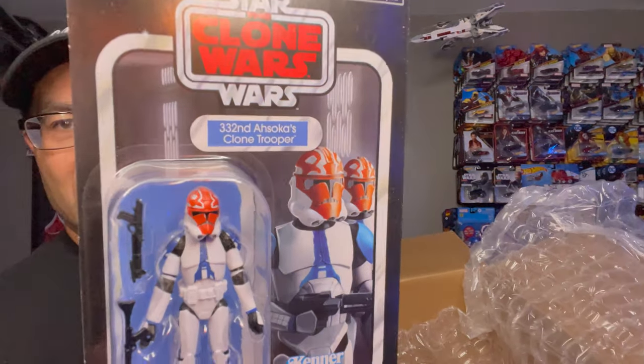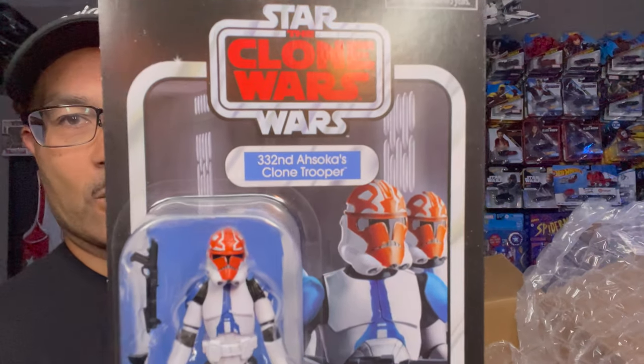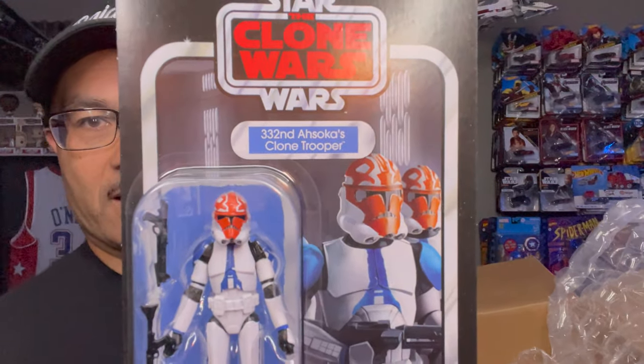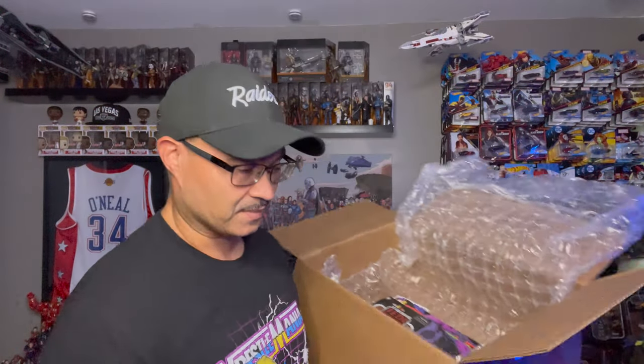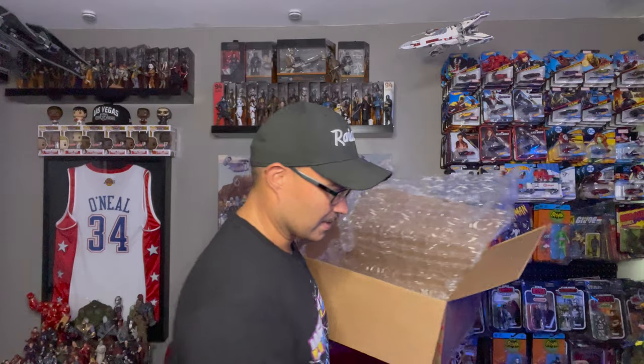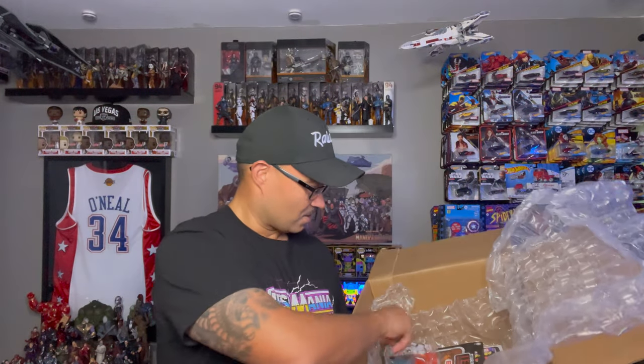Finally — my first Vintage Collection 332nd Ahsoka Clone Trooper, VC248. That's exciting — I wanted a hundred of these too, but just got one for now. It's room guys — smarter, not harder. There's our Heavy Assault Stormtrooper. Look at that hand cannon — digging that. The card is kind of bent up though, so he's coming out. Add him to the other Stormtroopers.